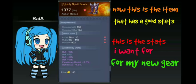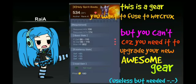This will probably be going in the middle, because this is the stat that you want to stay when it gets carried over into the new gear. There's a third one — this is the gear you want to fuse to your horcrux because it's totally useless, but you can't, because you need it to upgrade your new awesome gear. It's useless but needed. Not a lot of people realize this — these are gears we take for granted. We usually just throw them away, give them away, or liquidate them to upgrade our horcrux. But there will be times that you actually need it, like today. The stats are totally nonsense — it doesn't really matter what kind of stats it is. You just need it like an extra gear to fuse it.